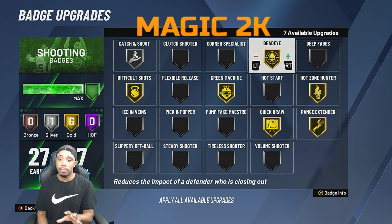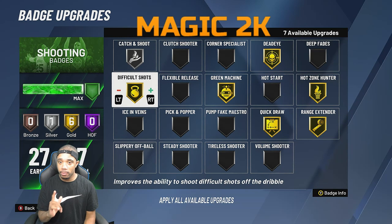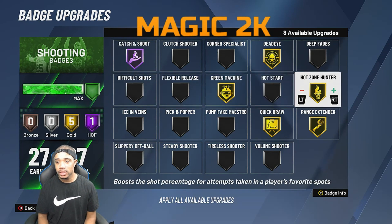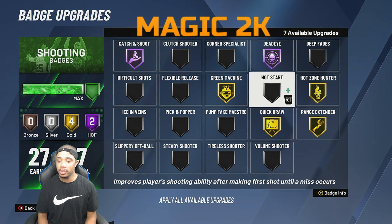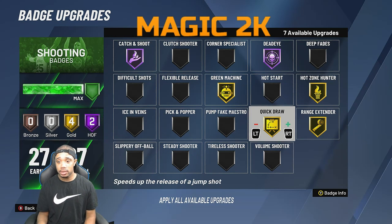Now for spot-up shooters — stretch bigs. You'd run a similar setup, but Hall of Fame difficult shots may not even be available for power forwards. So instead, run Hall of Fame catch-and-shoot, Hall of Fame dead eye, and green machine on gold — you could put it higher if you'd like. Depending on your jump shot, you might want Hall of Fame quick draw, but consider that it costs badge upgrades.